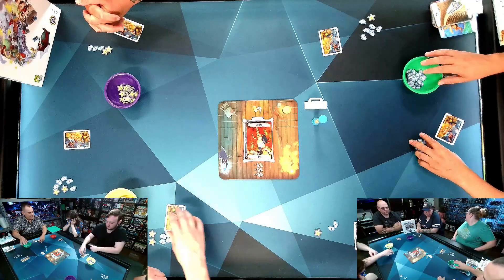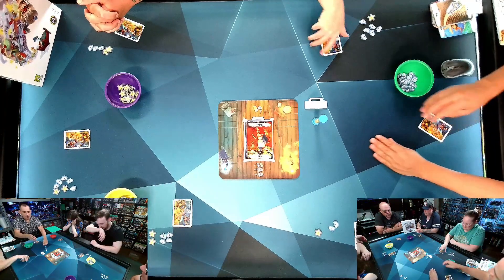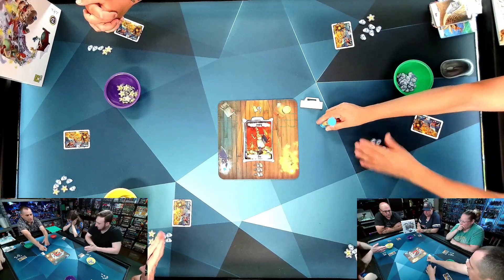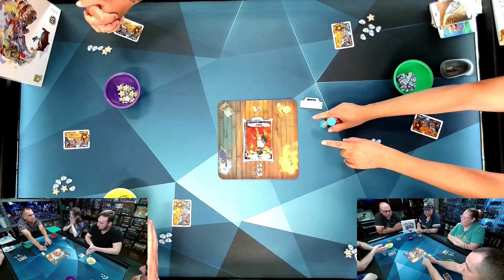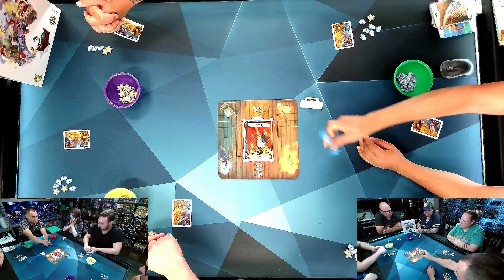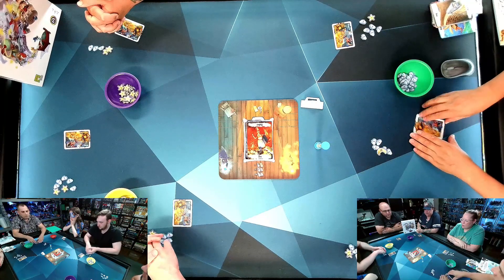All right, is everyone ready? Everybody ready? Take a look at your cards. And here we go. Okay, ready? One, two, three. Six. Card. Roll. Live. Cube. Green. Poker. Dice. Red. Power. Sweet. Great. Vegetable. Pit. Farm. Strawberry.